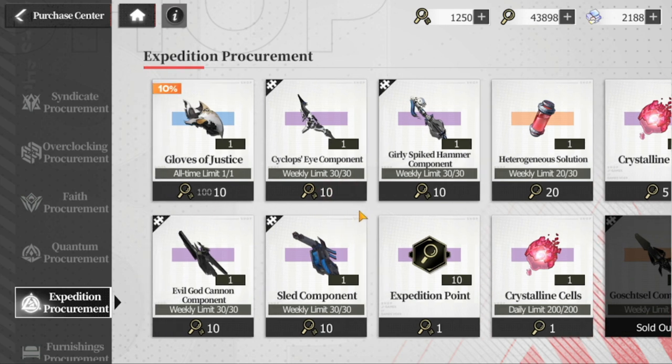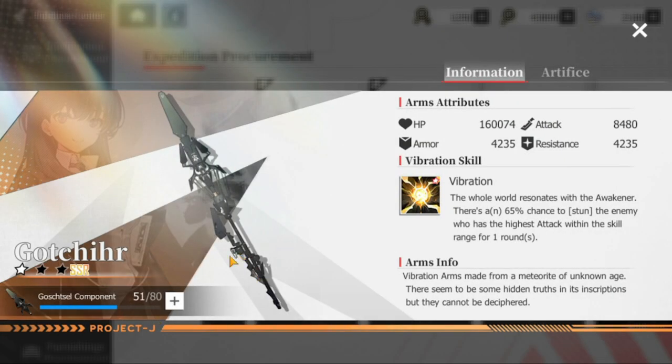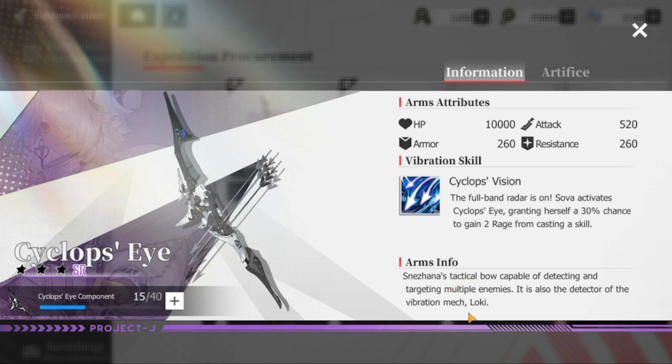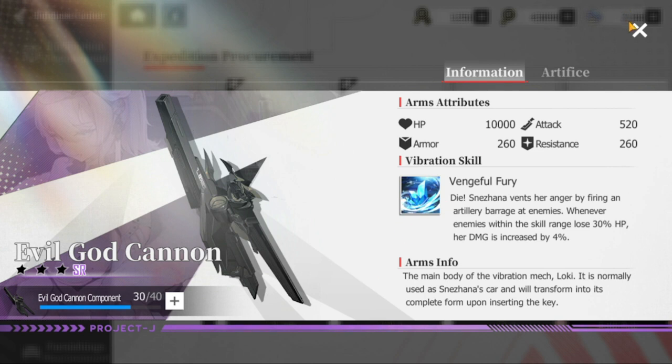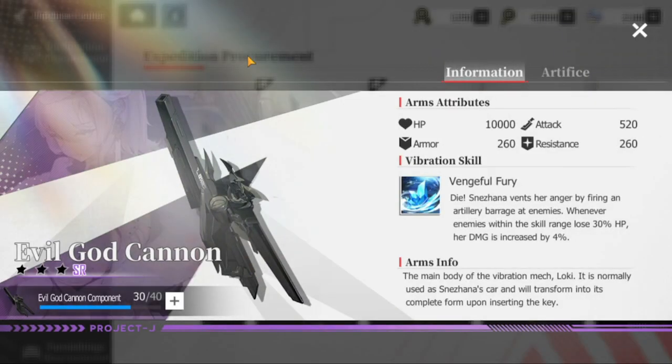At this point the expedition procurement shop doesn't offer much in terms of vibration arms, but it will give you the purple SR ones. As for the SSR, this will only be for your MC or main character — buy this as frequently as you can because you'll be using MC for quite a while. These other ones are assigned to specific cases: this one is for Sova, this one is for Iriri, this one is for Snezana, and this one is for Nanook.